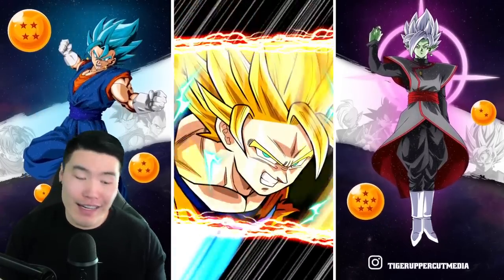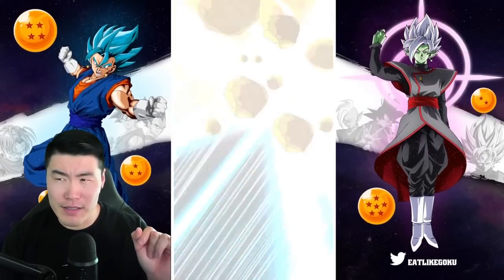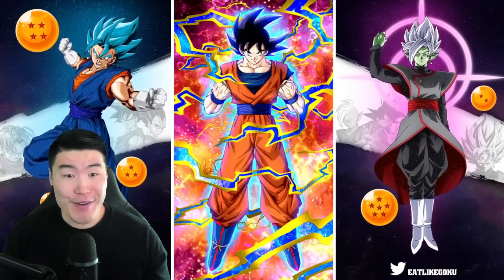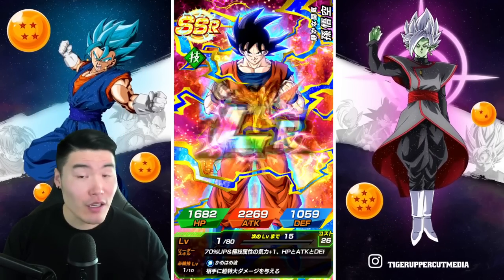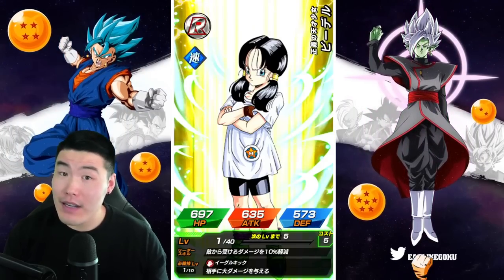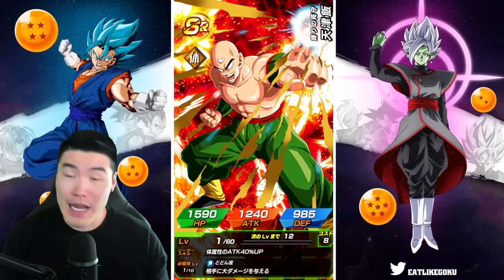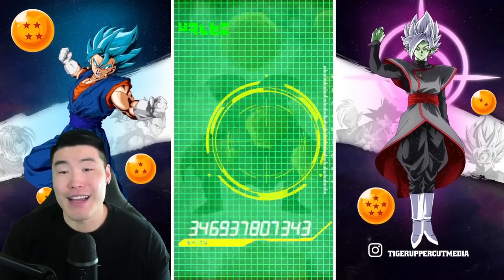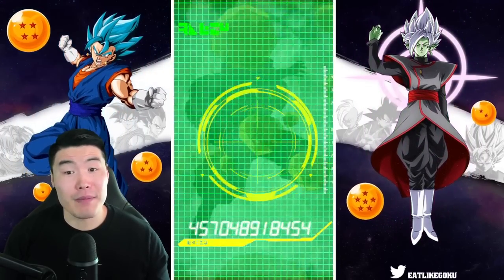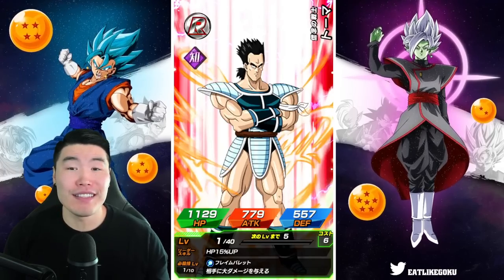Starting off with an LR - I like this banner already. I do think on this account I already have the Janemba. LR Super Saiyan 3 Goku, who is very, very bad right now. But he'll eventually get that Extreme Z Awakening, so I'm going to stash him for now because I do not see myself using him for anything at this point in time. But once he gets that EZA, the man's going to be a monster. That is a totally fine pull.